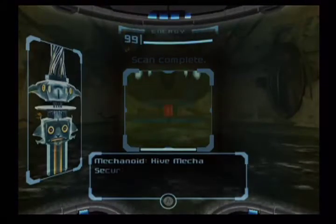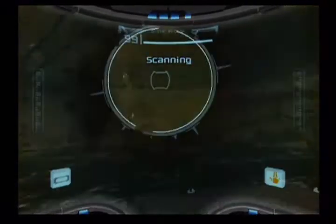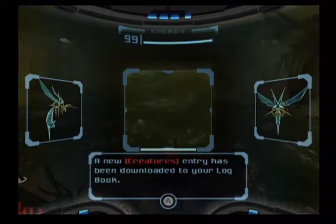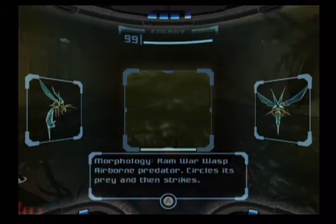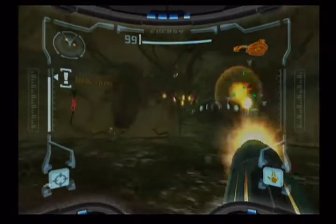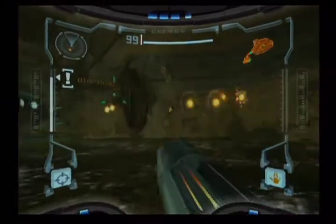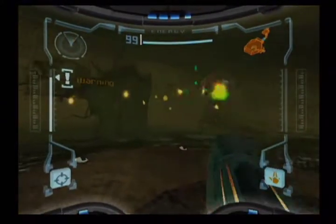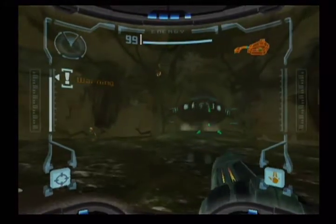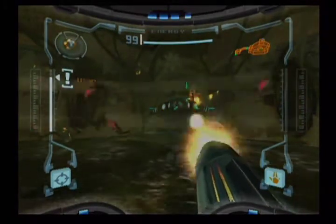Say hello to the Hive Mecha — our next mini-boss. And say hello to these guys. Ram War Wasps — they circle and then they dive at ya. Now, if your timing is decent enough, you can actually nail them while they're going around. Just watch your radar for where they stop. And once you get them all, blast the Hive Mecha. Simple as that. But we gotta do this three times — progressively more Ram War Wasps.